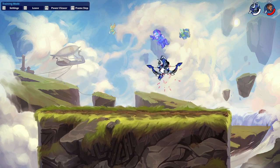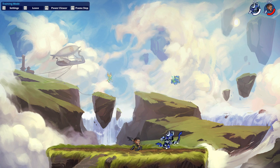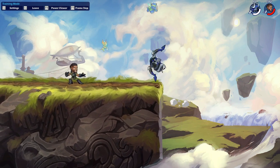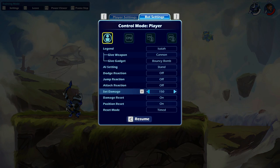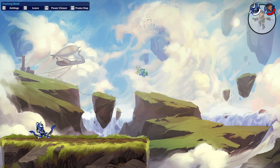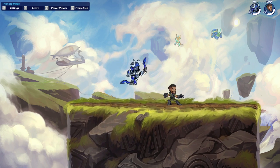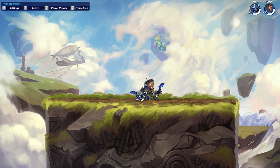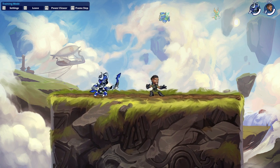Nair is a good kill move but because of the place it sends them, they have a lot of range to come back. With a down light into side air it puts them in an edge guarding opportunity where you can edge guard a lot easier. At higher percentage you can do down light jump recovery for a very good kill option. At very low health, neutral light into jump nair is a true combo — the higher damage they have, it won't be true anymore.